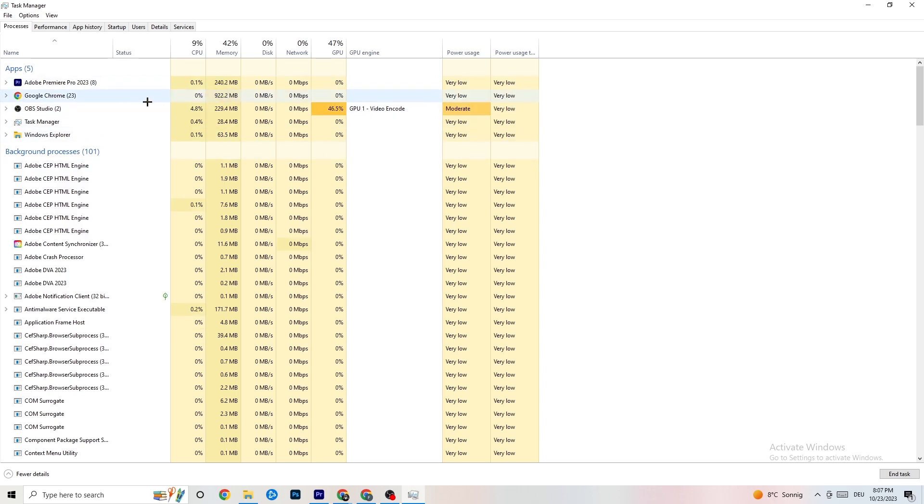You'll also want to do this for your game once it's running. It will pop up as an app in Task Manager — right-click it and end any unnecessary tasks around it.